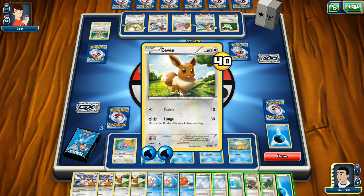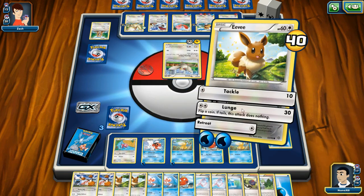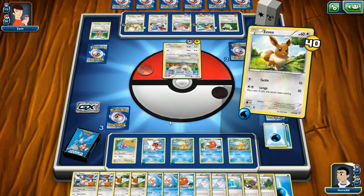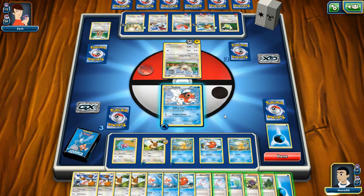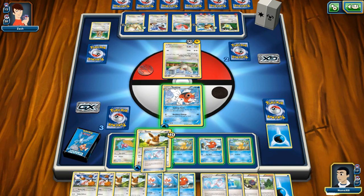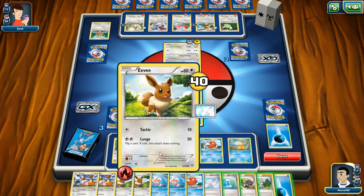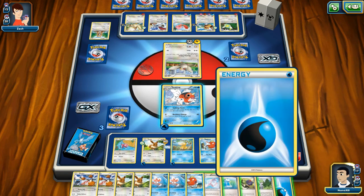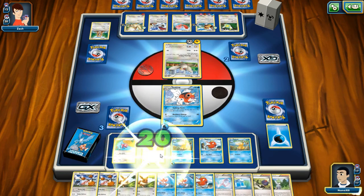Maybe I do a retreat and consider healing — yeah! Because then I can heal. Okay, I got this. I'm gonna do retreat, put Seeking on deck, and then recharge Eevee. Heals for 20 — kablamo! I'm getting the hang of this. Yeah, man!